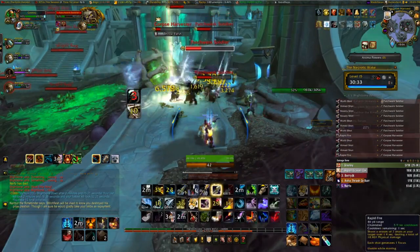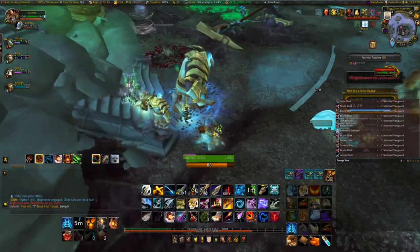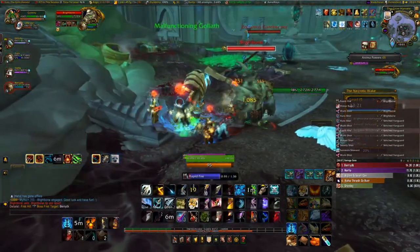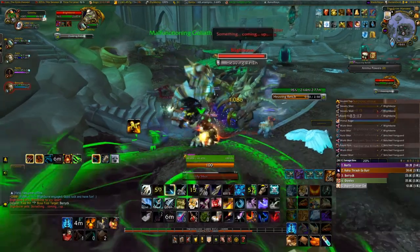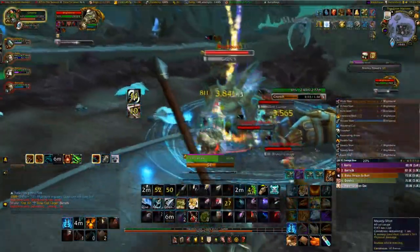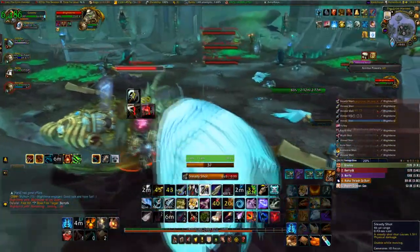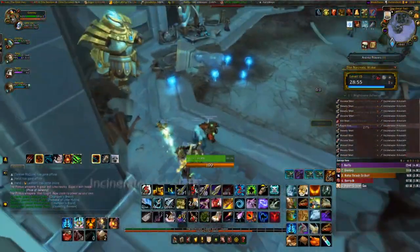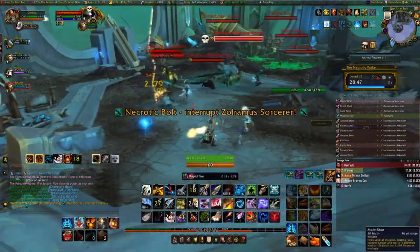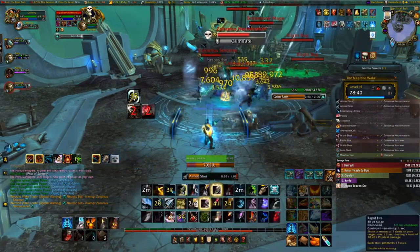Your second ability is Summon Steward, which gives you three Phials of Serenity. They basically act as a health potion, can get rid of diseases, poisons, curses, and bleeds, and they don't count towards actually using a health potion. All of their abilities are on a timer, but you can lower that with Soulbind traits like Bond of Friendship. In the Mythic Plus Dungeons of Necrotic Wake and Spires of Ascension, the Steward gives you special abilities — including Anima Exhaust in Necrotic Wake and a Spear of Destiny in Spires of Ascension, which stuns an enemy and increases damage taken significantly.